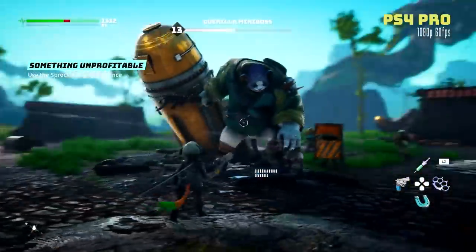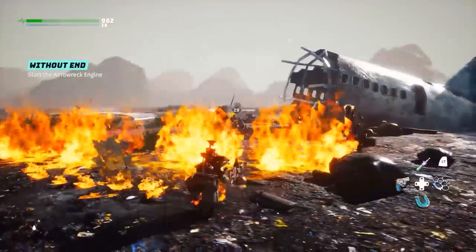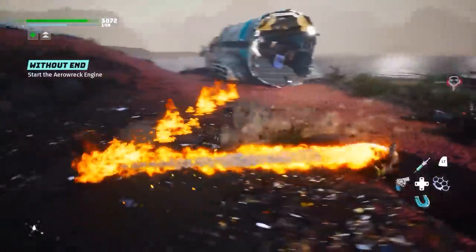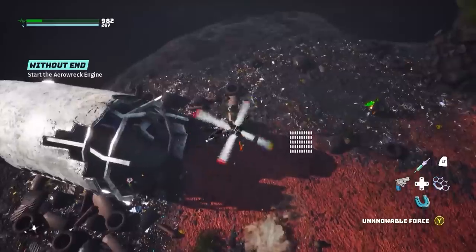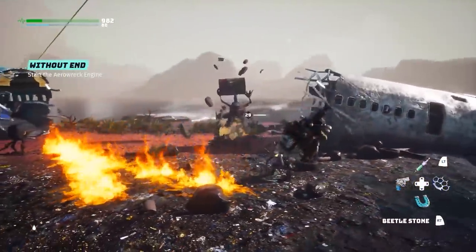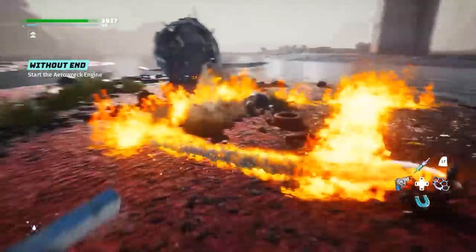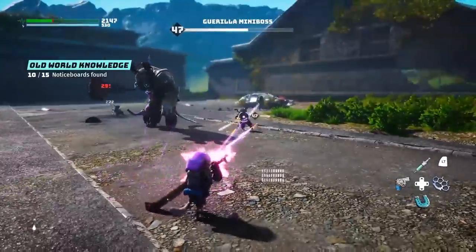The blaze ability has a few functions: it acts as a gap closer or a way to disengage from enemies by launching you forward in the direction you're facing. It also leaves a trail of fire behind you, which means you can set up multiple trails to ignite a full group of enemies. Enemies that are set on fire will fully panic and run in fear until the flames are extinguished.